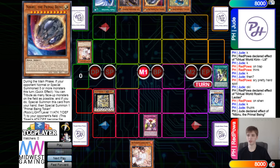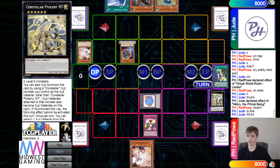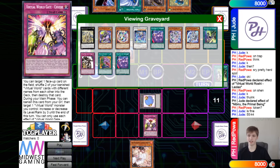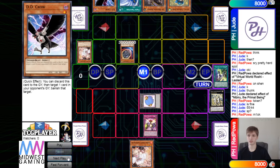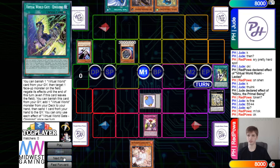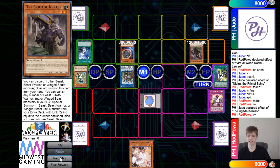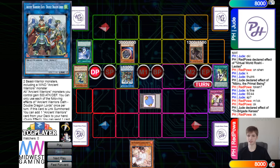Yeah, go ahead and drop Nib — tribute and pass over the token. They don't have an interruption; I mean, Chuchi's not an interruption is what I meant. They draw DD Crow. They DD Crow hit Chinglong, Twin Twisters hit Chuchi. Normal summon, use the effect — if you're wondering why they didn't chain this, it's because it has to be with different names and they only have Chinglong's banished. Caress summon, pass.